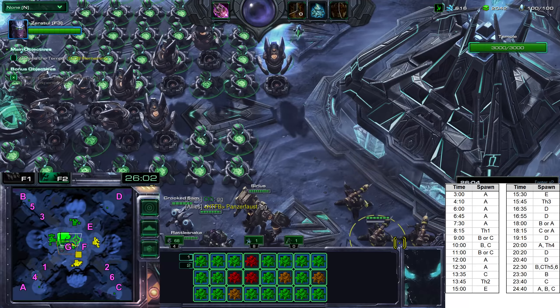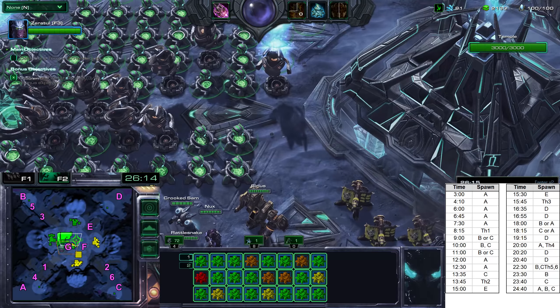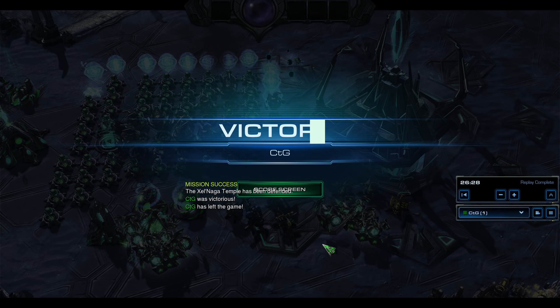Let me know in the comment section which one you prefer — if you actually think the air one is better. But I think most of us will agree that the ground hybrid is easier to manage. I'll have the spawn patterns linked in the comments and description below so you can have easy access. I hope you enjoyed that. Thank you for watching. If you have an idea of what else I could do, please leave that in the comments. See you!